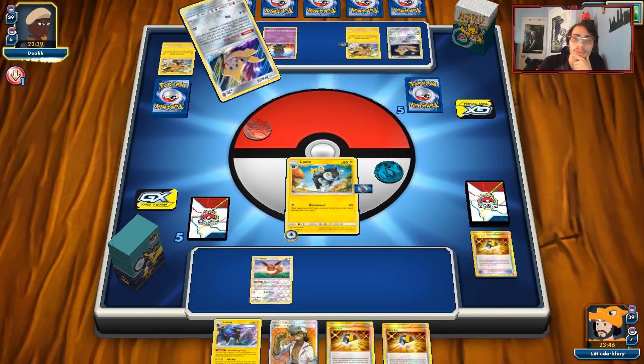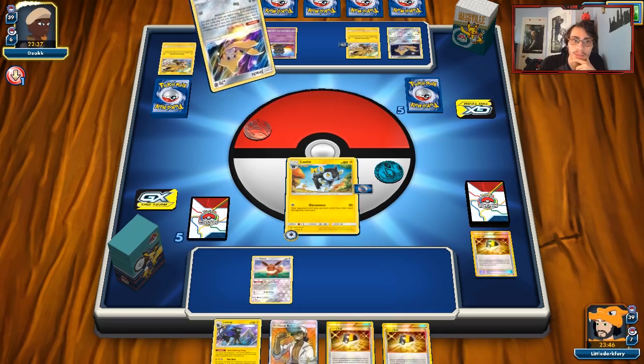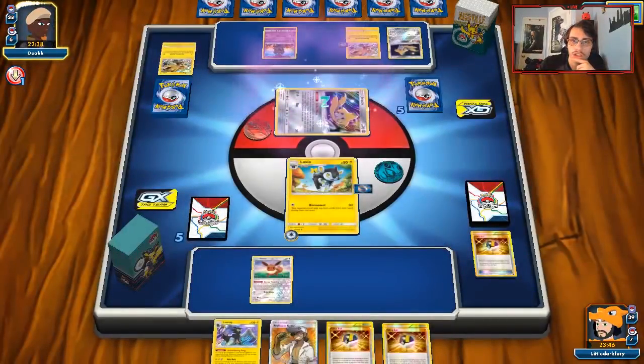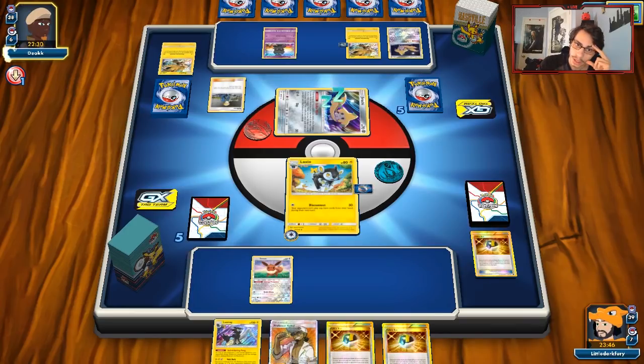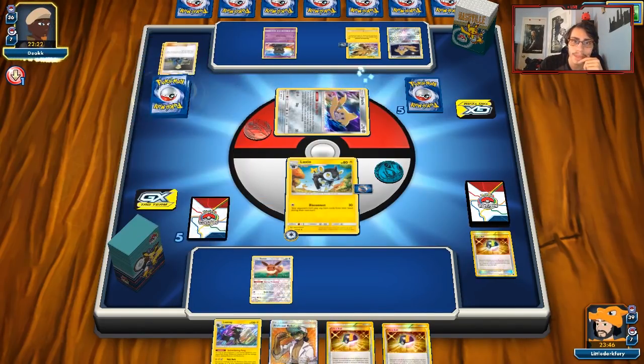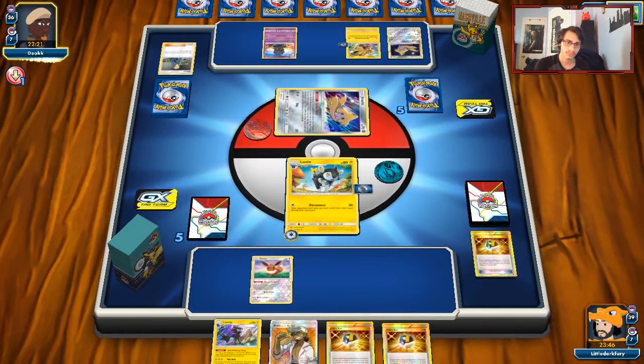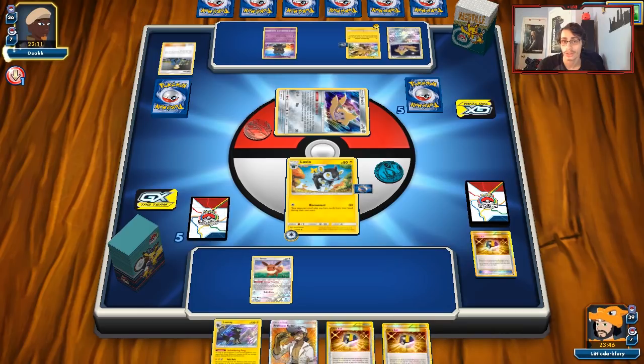Absol wouldn't be bad in this deck either — one Absol would actually be pretty clutch. He's actually gonna get Volkner, which — yeah, again, he can't switch. If he has Thunder Mountain and knocks me out, I'm definitely going to be in trouble because I'm not guaranteed to get a knockout with Jolteon. I guess we just gotta hope he doesn't have a Thunder Mountain. He's gonna get a Skateboard, but he can't play that because he's under item lock. We can Kukui him, hit him for 50, set him up to be KO'd by Jolteon.